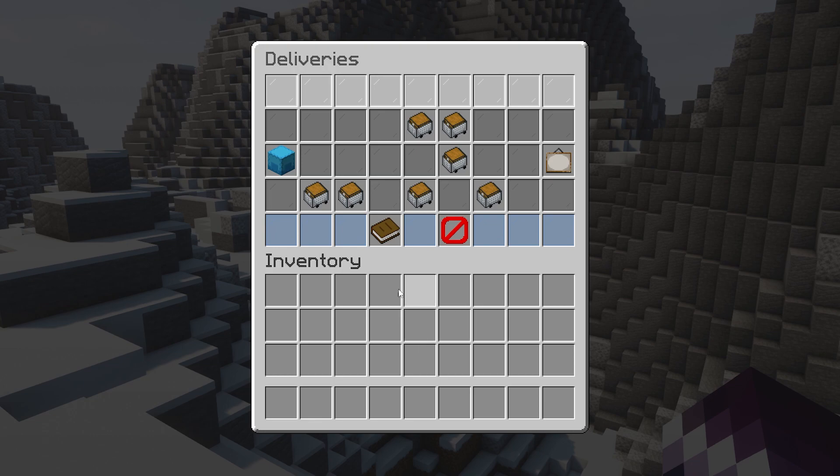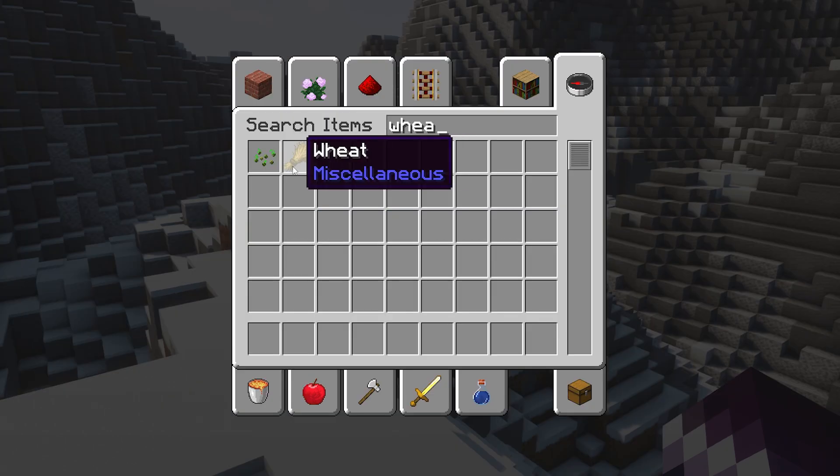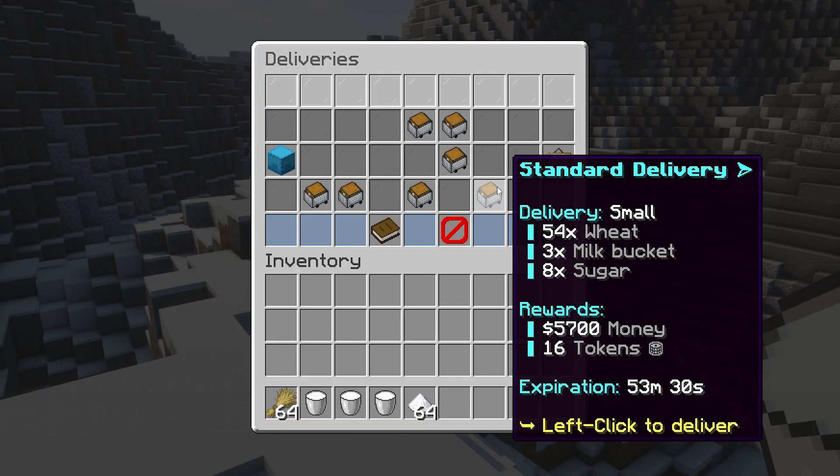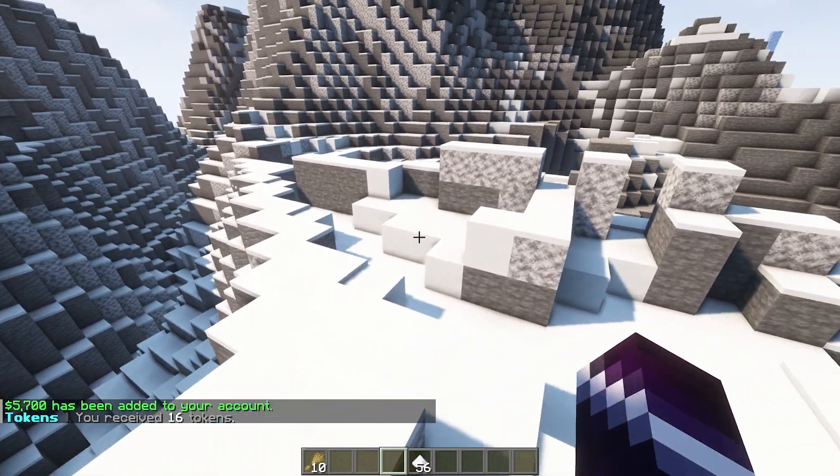After just a little bit, you can see that many more deliveries have appeared. We got one hour to complete it — wheat, milk, bucket, and sugar. Let's just complete another one. There we go — tokens have been added to your account. This is great.